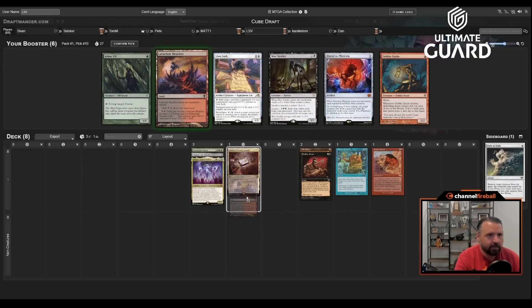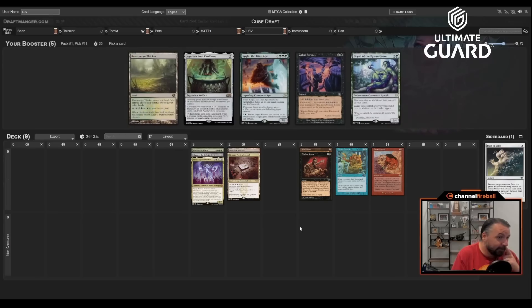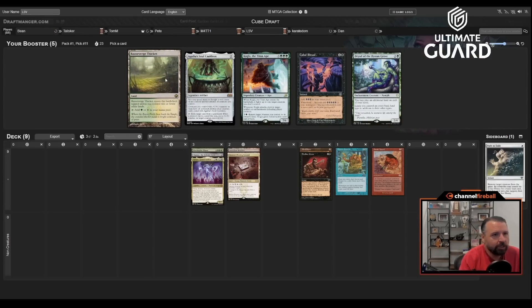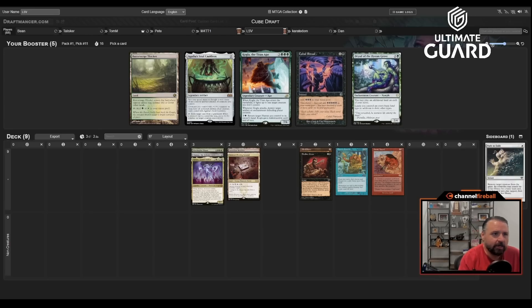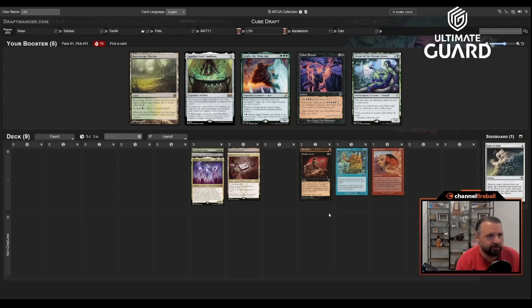Lava Claw did wheel — I'm happy about that. Portal of Frexia would be cool in a Tinker deck, but we're not doing that. Monster Manual might wheel; I don't think that was a reason to take Sakura-Tribe Elder over Mind Stone. There's also Arbor Elf, but not really into that. Next up: white-green land, no Cabal Ritual. I could take Dryad here. Agatha's Soul Cauldron is interesting with Griselbrand, but it doesn't work with any of my creatures. I'll just take Dryad.